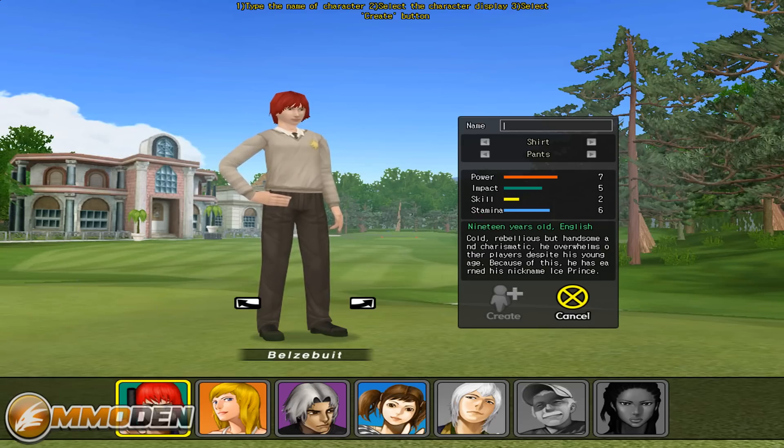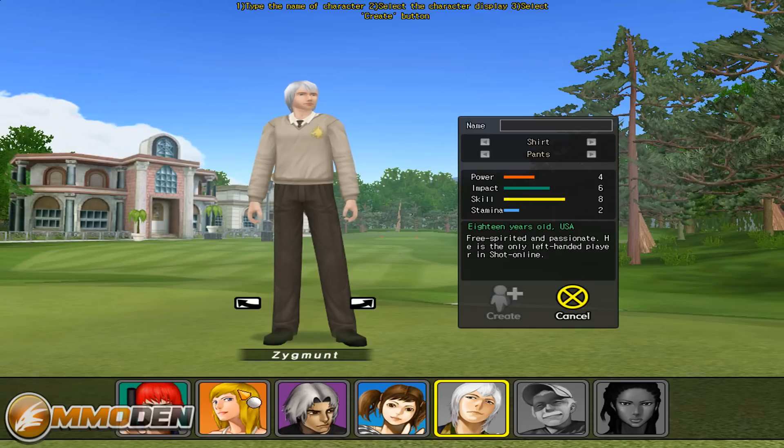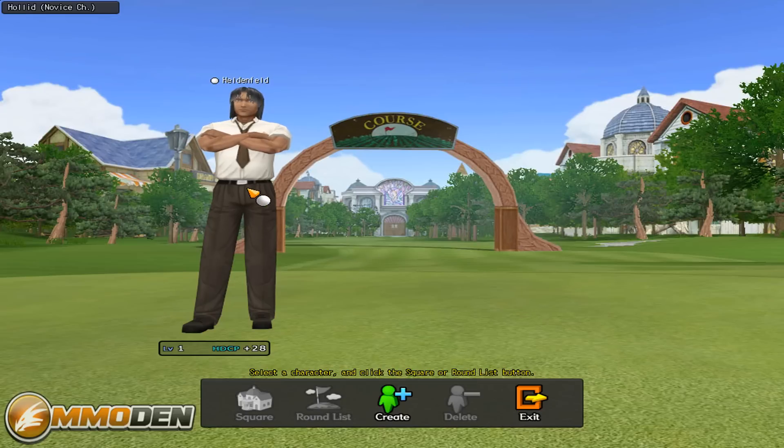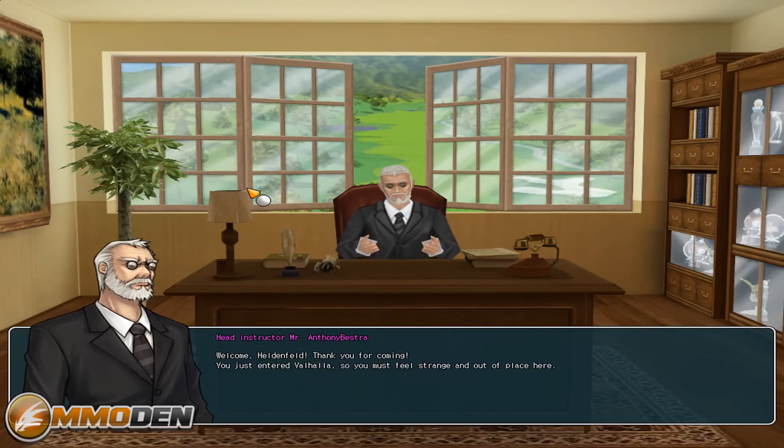We can go ahead and create a character. To start with you've got essentially five character models you can choose from. There are two others but they're locked right now — you can unlock them either in the cash shop or I think you can actually win them. They kind of make you think you can customize your character but you can't, though in the item shop they do have a lot of customization items.